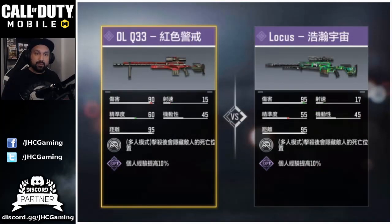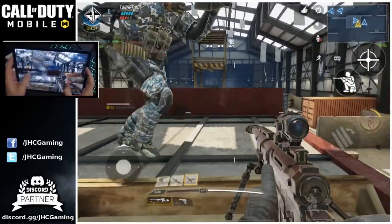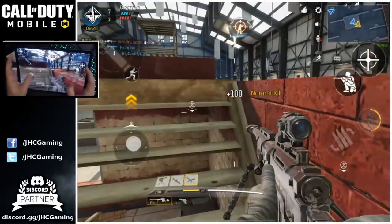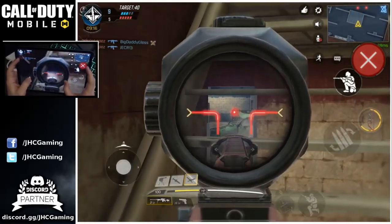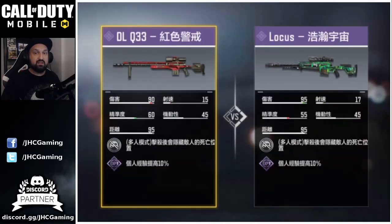Someone posted on Reddit comparing the stats from the DLQ33 with the Locust Sniper. They already have it in Asia and the top two numbers on the top row are damage and fire rate. The Locust has a faster fire rate and higher damage than the DLQ. The DLQ33 was already considered by some as the best sniper in the game. With the recent balance changes more players are using the Arctic 50 now, but the DLQ is very often one-shot one-kill. The extra damage matters because if you hit outside the one-shot kill zone, you'll get more one-shot kills and fewer hit markers.